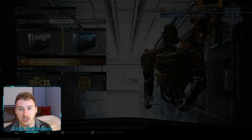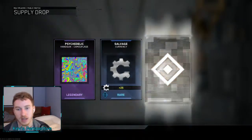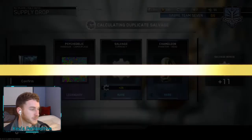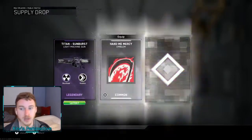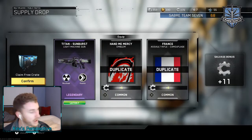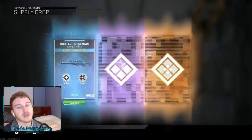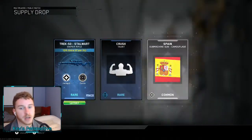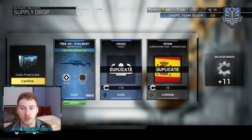Let's go open our Rare Supply Drops first. Most of this stuff will be duplicates - I have pretty much everything in the game except some of the new nuclear variants. They released a lot a couple months ago, so I don't have all those. There we go - Titan Sunburst. We got that one right off the bat, and that is not a duplicate. I remember when they were talking about making the Titan a nuclear variant - everybody wanted that, so they finally did. Starting off pretty good. The Trek 50 Stalwart is also not a duplicate. Probably will never use it, but we got it.